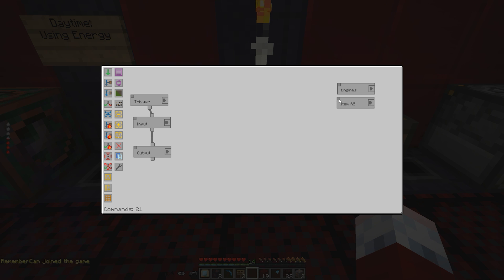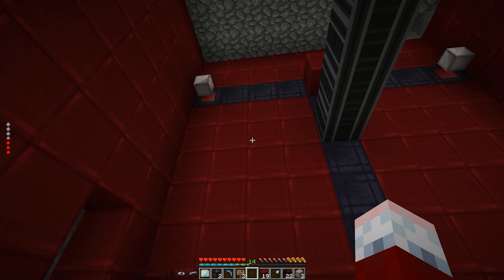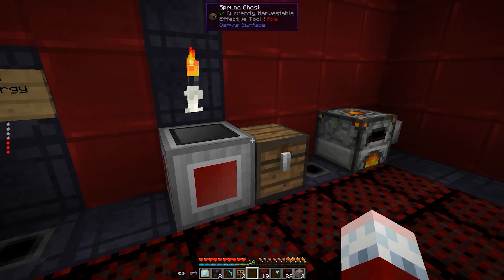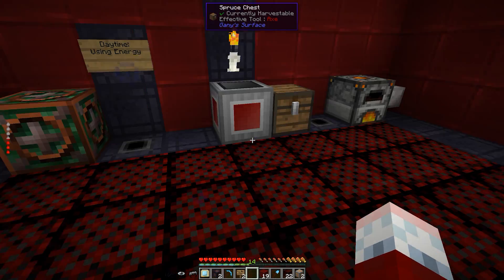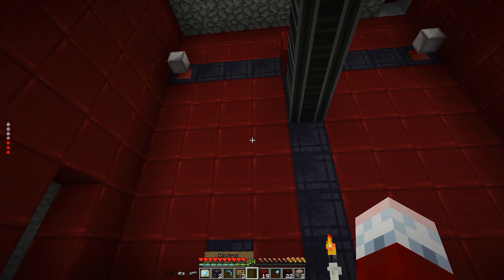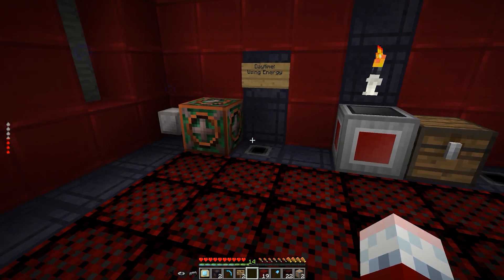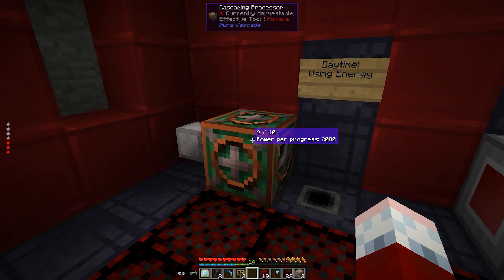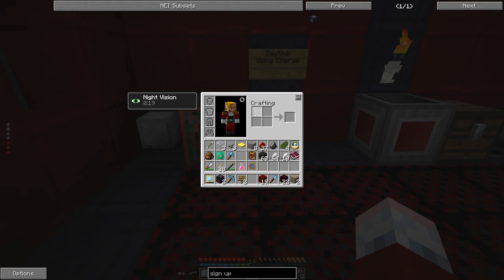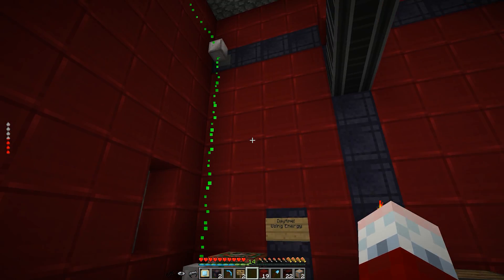All that's left to do is place objects. This group controls whether we should be doing something — this one controls the engines, this one controls the item redstone. We're going to make one more group that takes things out of an input chest, which I'm going to put up there where that red block is, and we'll probably put the output chest up there as well, maybe on either side of the red block.